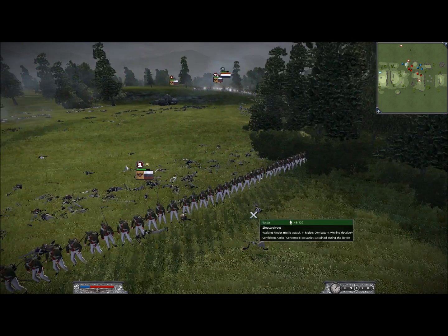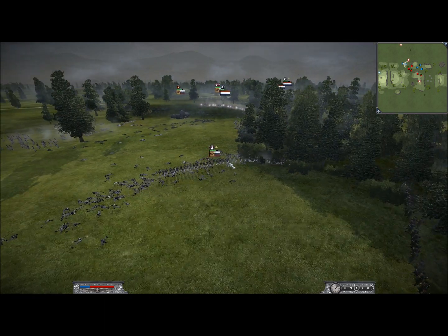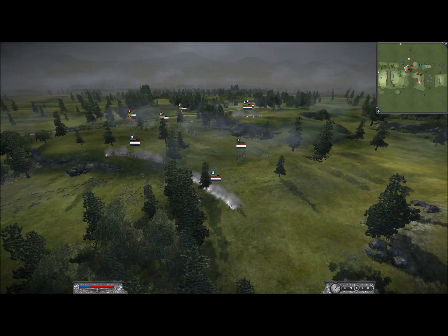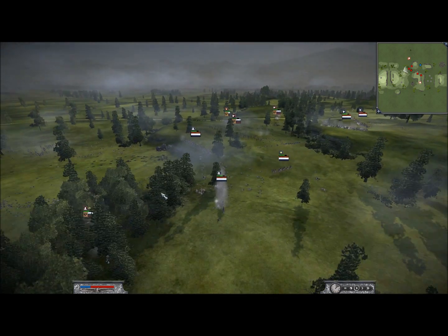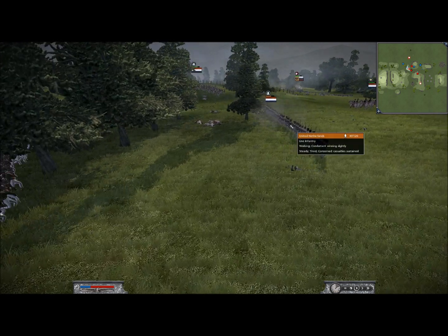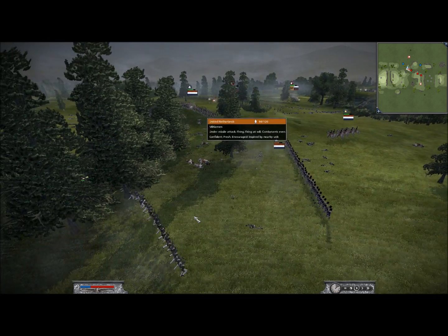My militia are shooting right into this bulk of lifeguards and I actually get two killed there. I also have this unit of line infantry firing in — I'm just trying to keep these guys back and shooting at them as they're coming in. But it's pretty dangerous. So what I decide to do is run my line infantry away and get as many shots in on these lifeguards as I can.